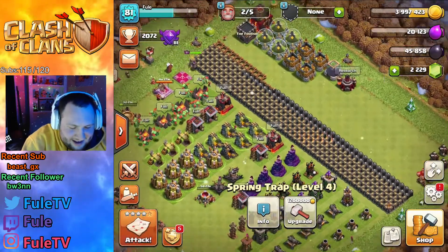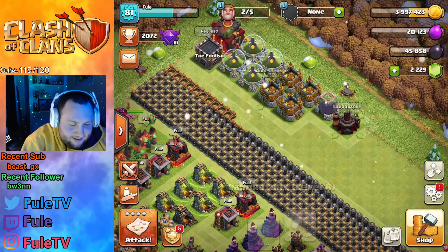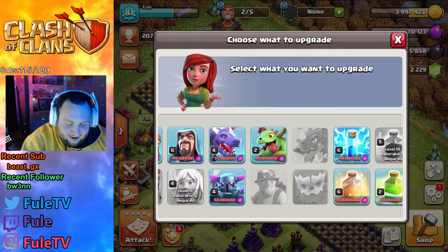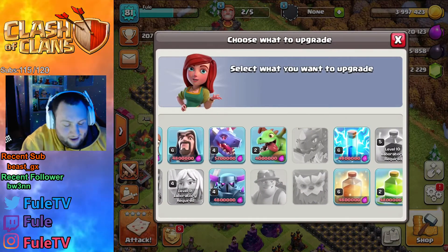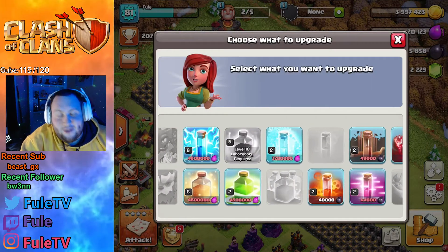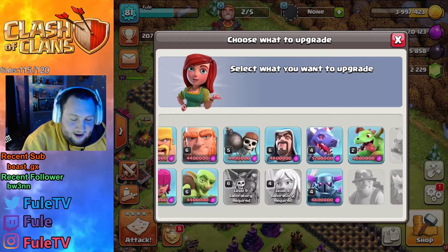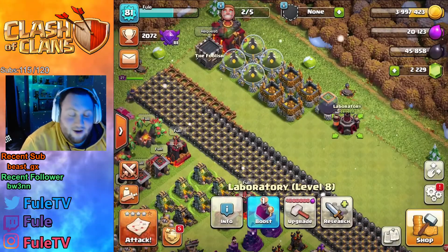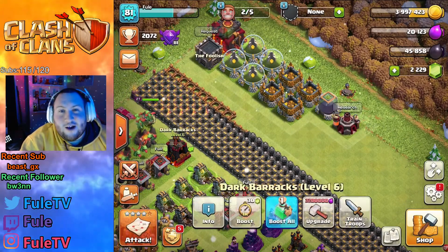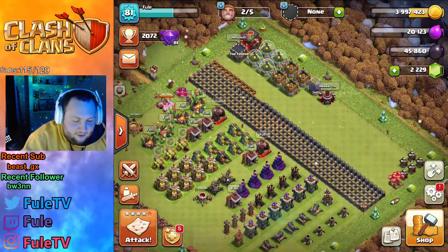You don't need to upgrade your storages since you can max them out at Town Hall 9. For your lab, it's kind of up to you — if you do unlock the miner right away, I suggest upgrading the miner first and the heal spell, so that you have the best farming option. Either queen charge miner or a mass miner attack. I'll have that in a future video where we'll do some farming at Town Hall 10.